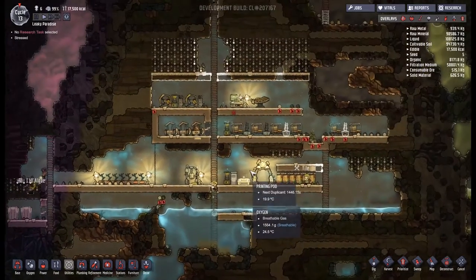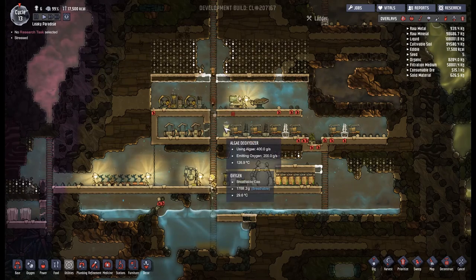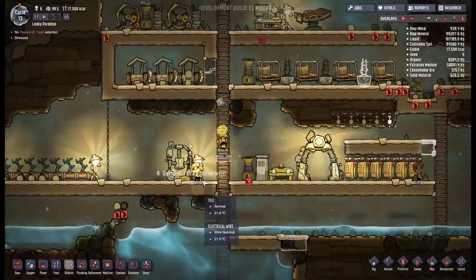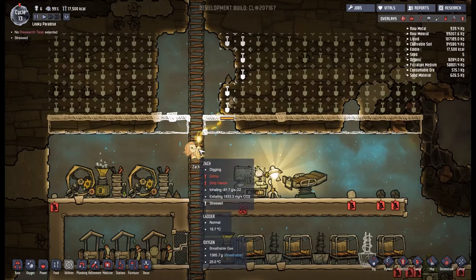Hey guys, welcome back to Oxygen Not Included, episode 3. Look at all the things going on — mainly, look at the stress. We have some very stressed people. Zach, in particular, is suffering hard. So let's try and find Zach. There you are, Zach.